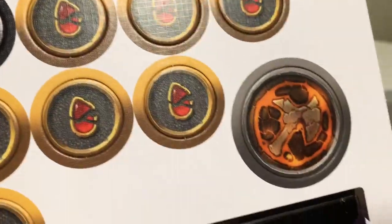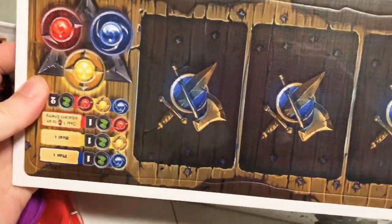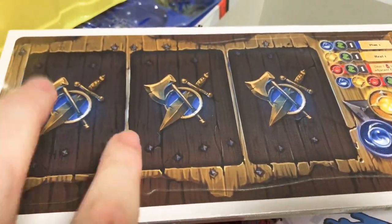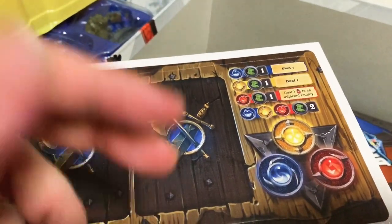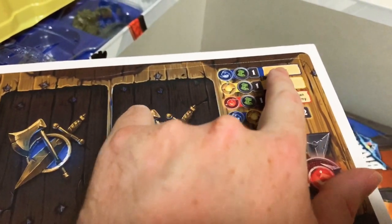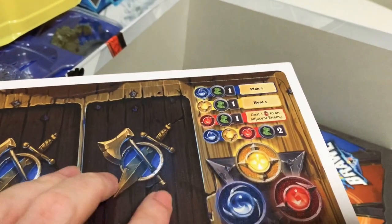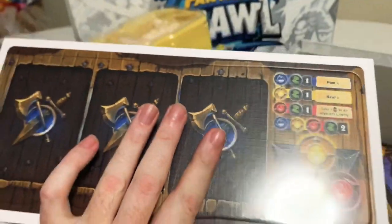Here are the player boards. You lay your three character cards out here so you know who you've got and whether they're on their advanced side. Over here is where you put your three cores to track whether you've played a blue, yellow, or red card. You can also use those cores for basic actions: healing, drawing a card, a basic strength-one attack, one movement, or spend any core for two movement points.